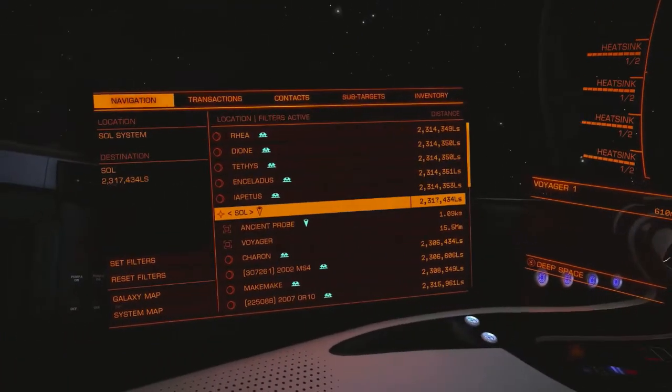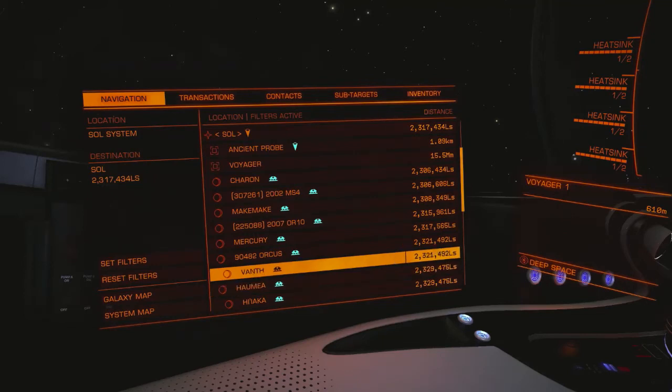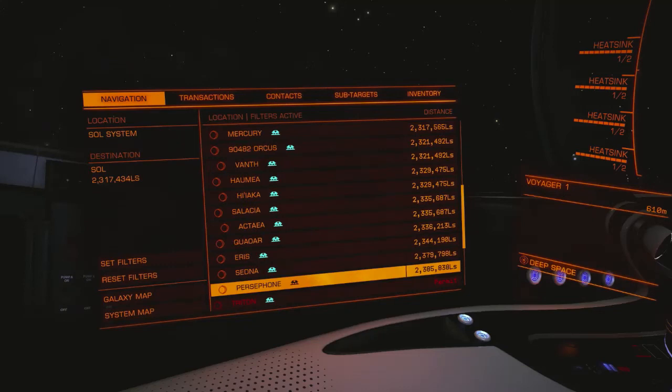This does have the limitation that the way Frontier Developments has implemented this, Voyager 1 does not move relative to the sun — so that distance never changes. But Sedna and Persephone move in their orbits, so these numbers are going to change by several light seconds every day. If you found this method helpful and have just used it to find Voyager 1, please do fellow travelers a favor and put a comment on this video with the date and the latest numbers for the Sedna and Persephone distances.